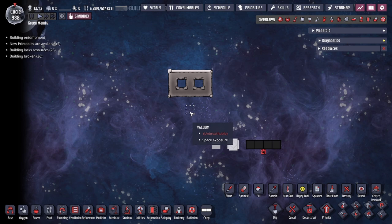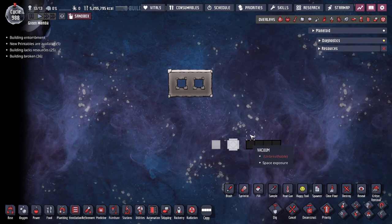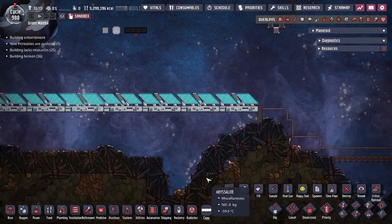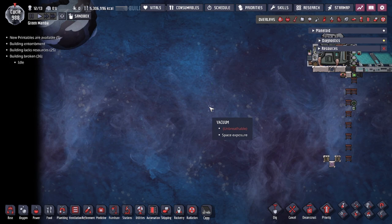Liquids get consumed by space exposure at 100 kilograms per second, or 20 kilograms per tick with five ticks in a second. Gases, regardless of element type, are consumed at 100 grams per second, with each tick taking 20 grams. The only exception to the space exposure tile are solid tiles — they are not consumed. There are also a couple of ways to remove the space exposure properties, such as background tiles like drywall, temp shift plates, or pixel packs.